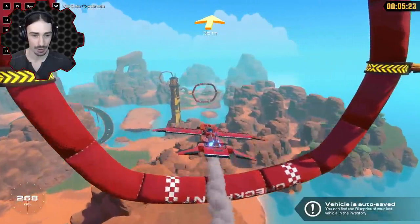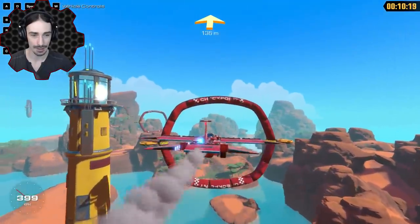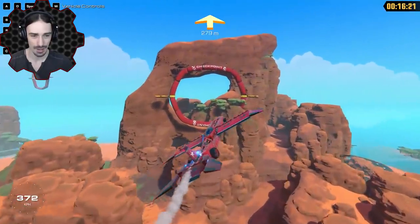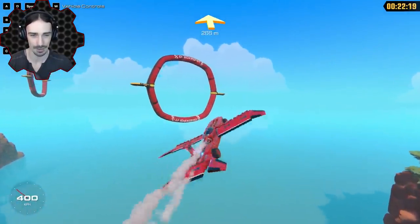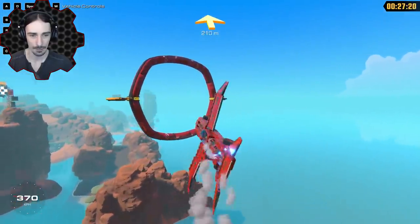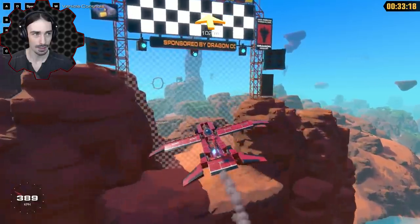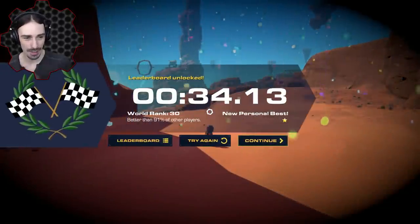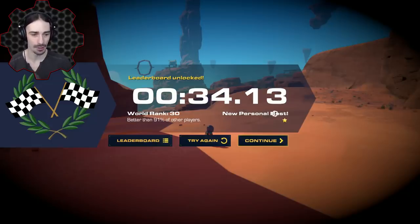Those are some interesting planes from other players! Everything seems okay — we nose down a little bit, feels more finicky than the last one, but we're going a lot faster so pitch and roll have a stronger effect. We're hitting almost 400 speed at times! That's the whole course — 33 seconds! We cut the gold time in half. Gold was one minute and four seconds and we finished in 33 seconds. Better than 91% of other players!